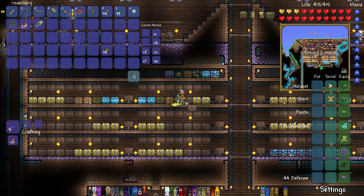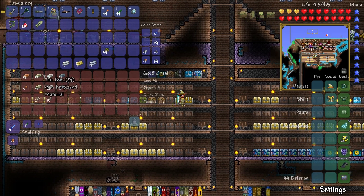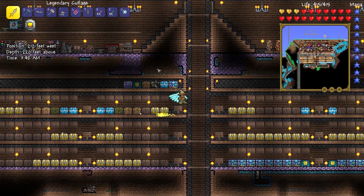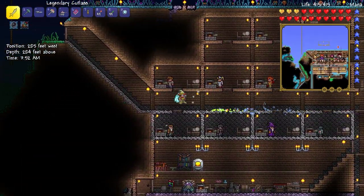We'll just make an iron one and see how that goes, or maybe a platinum one. What are the different types of fishing poles? Let's just grab some platinum, some gold, some silver, and some iron, and we'll see the different types of fishing poles we can make out of that. Then we'll put it all back after we make our fishing pole.